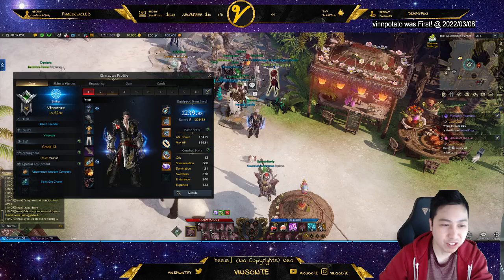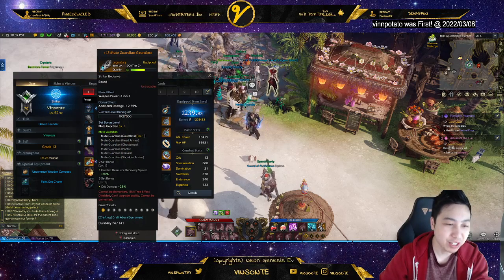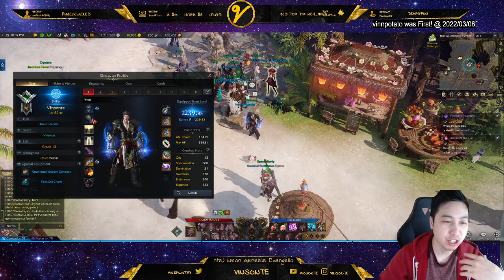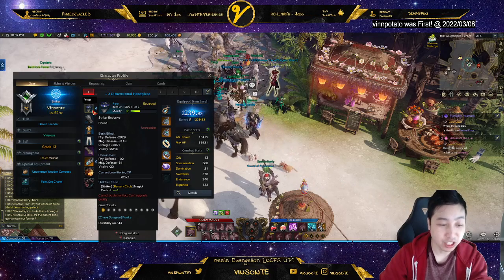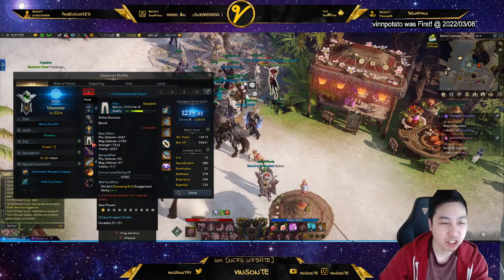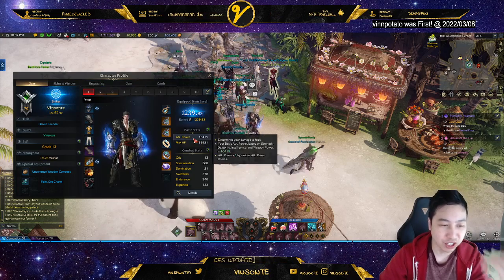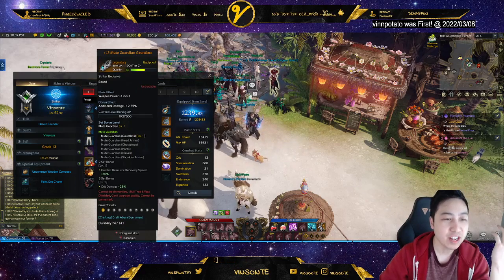Unfortunately, if you look at my equipment, I still have these — I actually dismantled them. You want to make sure you just put the gear on no matter what stats it gives, whether for skill tree or quality, so you can start upgrading and actually get to 1302. Unfortunately, I didn't do that, so now I am stuck.